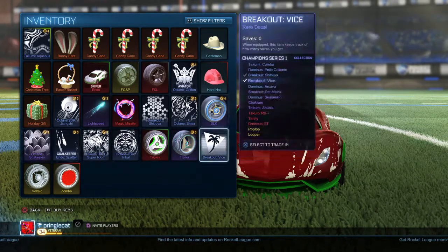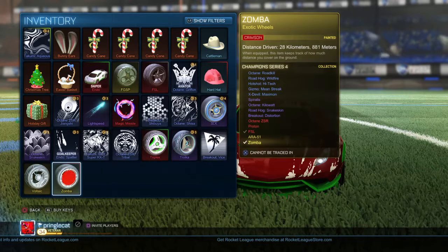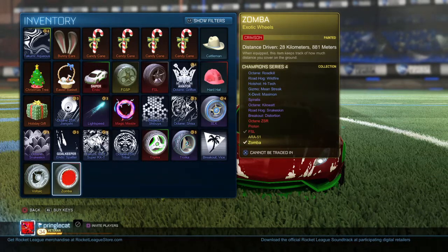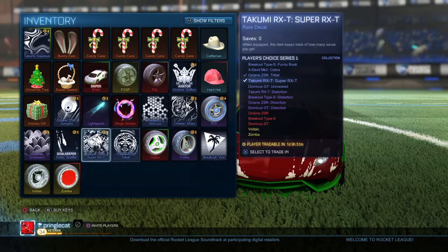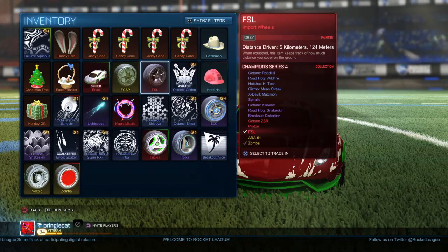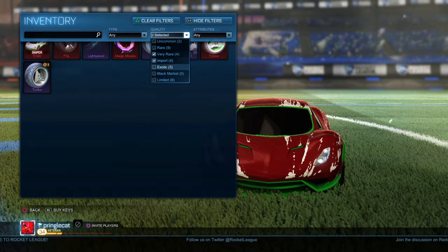Sadly there's some vaults which this guy gave me for free — a donation. He also gave me Loopers but I sold them. Then these Crimson ZSR which I paid for. Most of my inventory is on trade lock — one, two, three, four, five, six, seven, eight, nine, ten — I have ten items on trade lock. Now I'm going to show you my best items: various import, exotic, and black market.